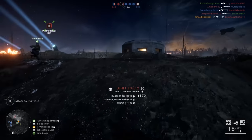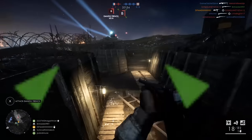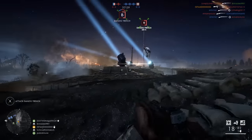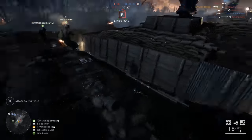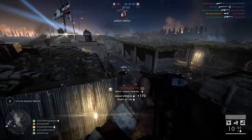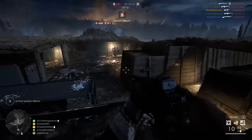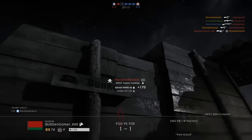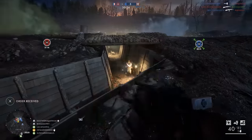Once unlocked, you'll notice that this gun doesn't perform anything like any other assault weapon in the game. In fact, it performs much more like a medic weapon. It's semi-automatic, it has a decent magazine of 41 rounds before you need to reload, and it can be spam fired. Its hip fire is actually quite good — very similar to the SMGs already in the game, but you're going to have to spam fire like you would with a pistol.